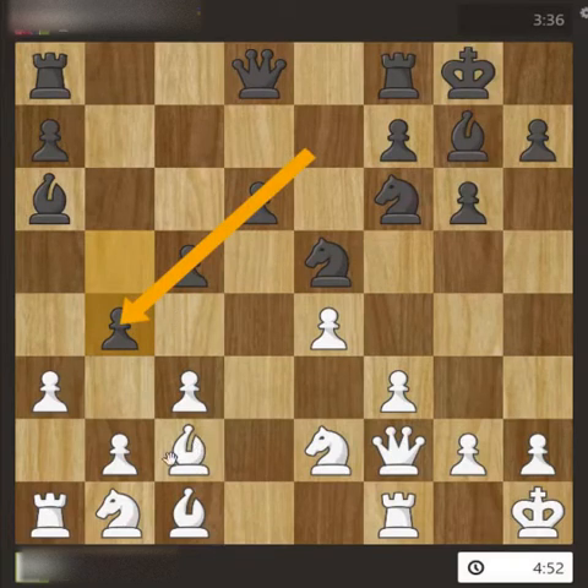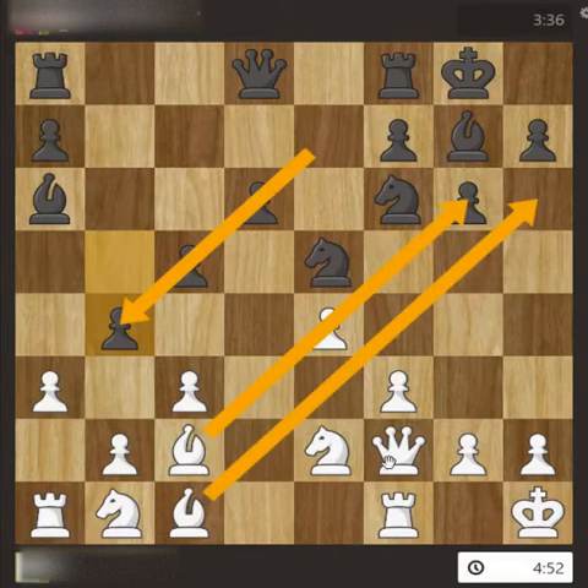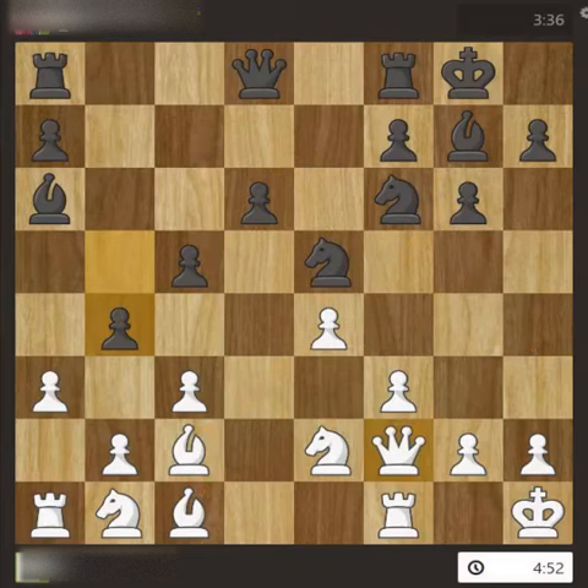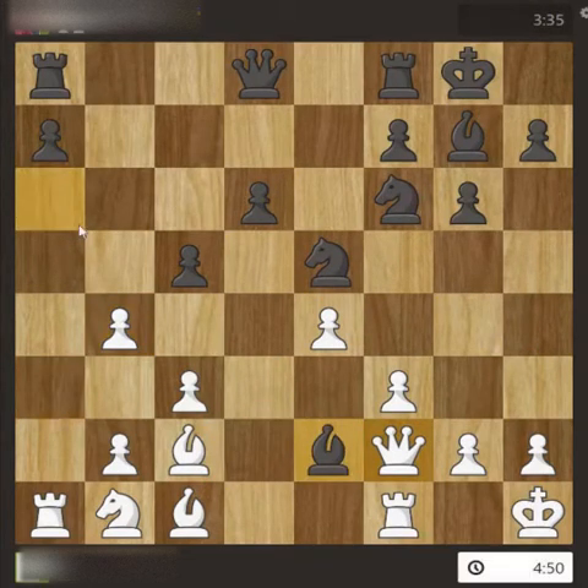Looking at the pawn structure on this side, it is very much closed now. Whatever attack I have to make has to come from the right side — these two or three diagonals. The knight is supported and will come later, but the pawn will start moving ahead, supported by the knight or the rook.